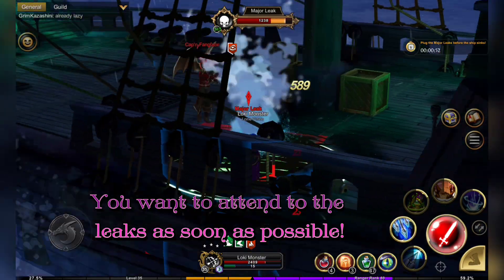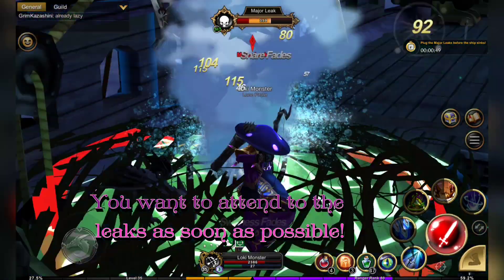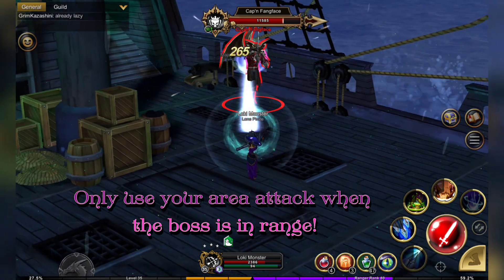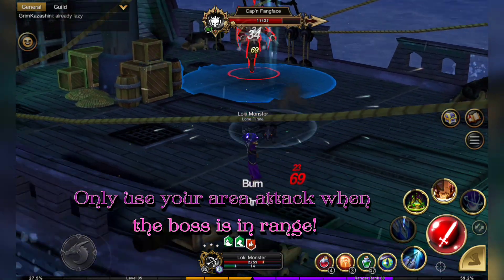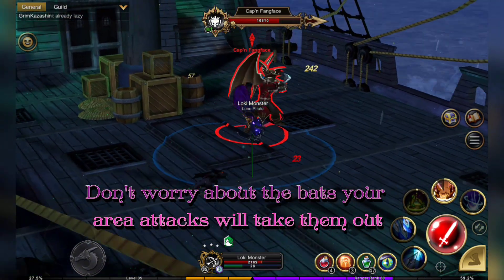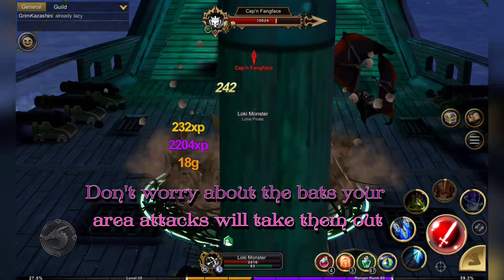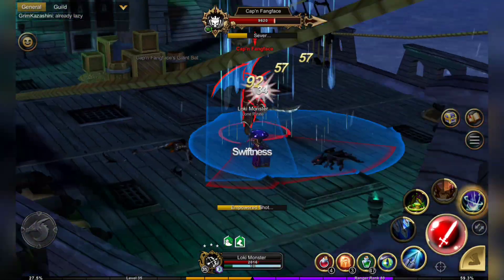The boss will follow you, so you want to save your area attack till he's in range — don't waste it on just the water leak. You also don't have to worry about the badge; your area attacks will take them out.